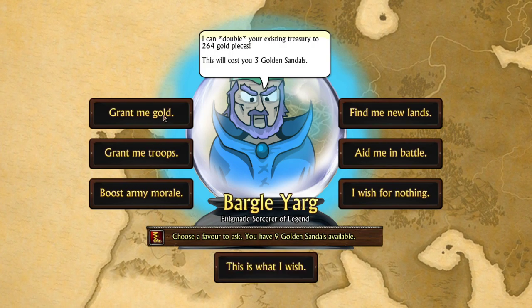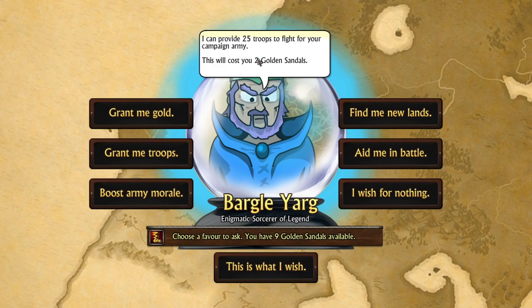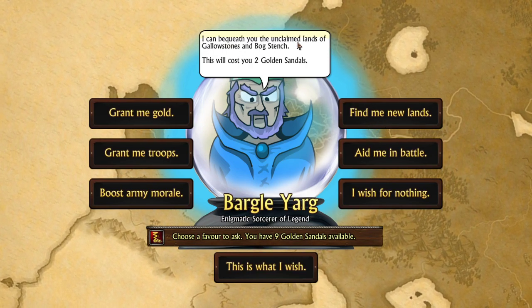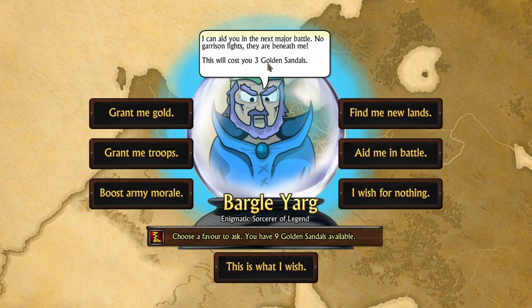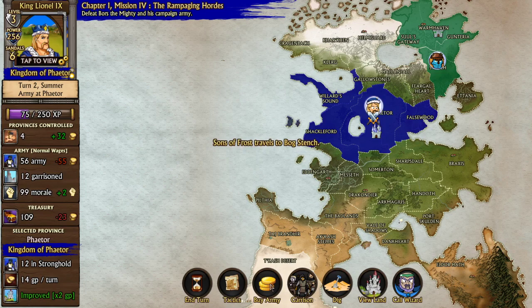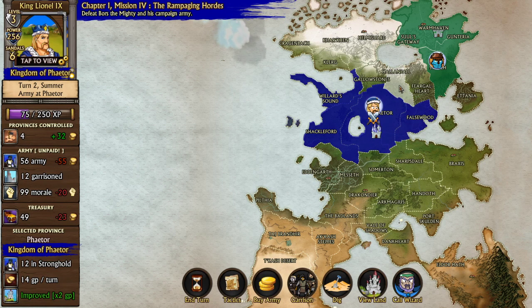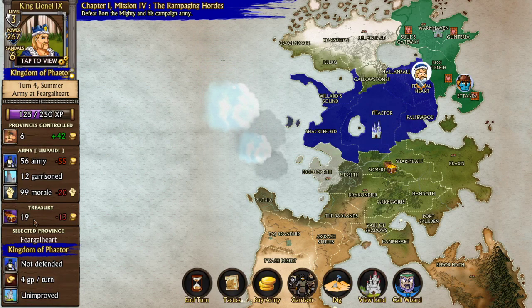Grant me gold — you can double your gold for three sandals, which would be pretty handy. Troops — 25 troops for two sandals, pretty good. Sandals are rare but you can find them. You can also find new lands — in this case, Geller Stones and Bog Stents, which are two unclaimed lands. Aid me in battle costs three gold sandals, but it's quite powerful. That is what I wish. He says: look for me on the field at the next big battle. So he disappears. We'll get some troops and upgrade them, then head over to meet Bors in battle. There's a treasure chest there, which we can use since our treasury is low.